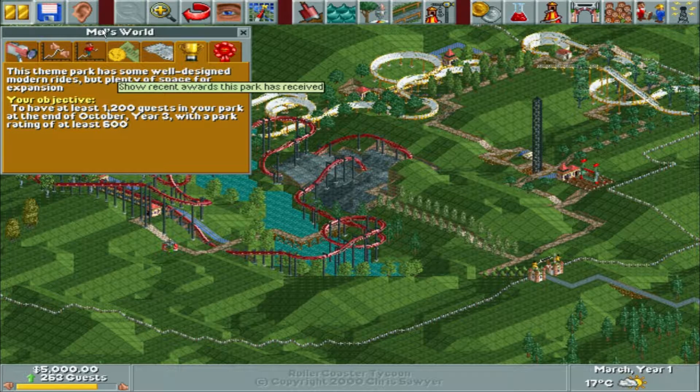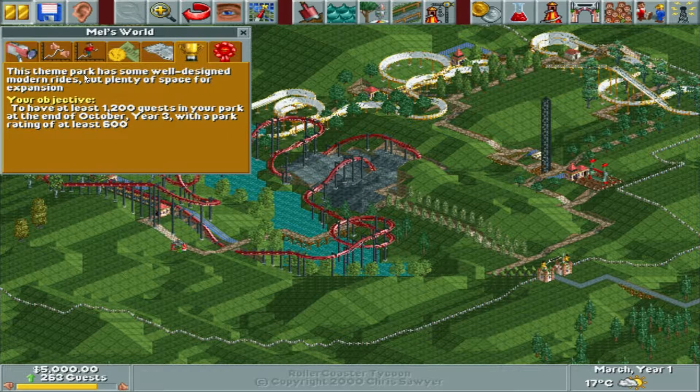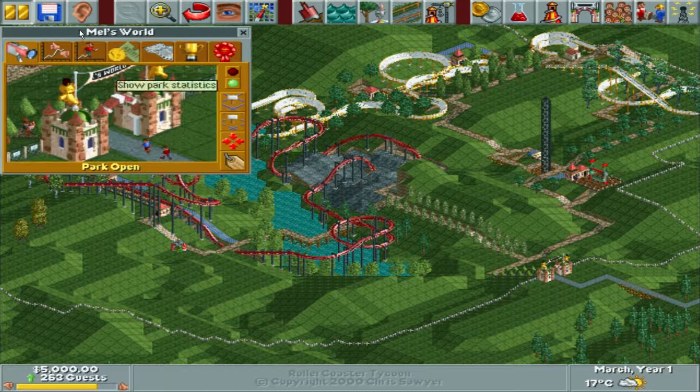Our objective, as you know in this game, is to reach at least 1,200 guests at the end of year three October, and a park rating of at least 600. At the moment it's March year one, so we have a little over three years. The park rating of 600 isn't really hard — I'm already at 829, so we're good there.